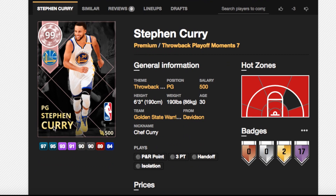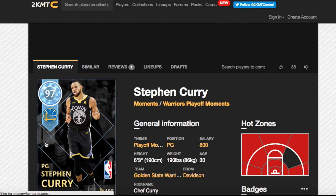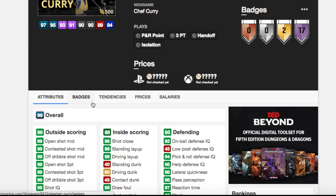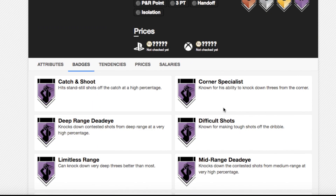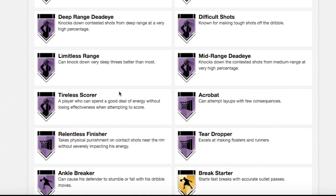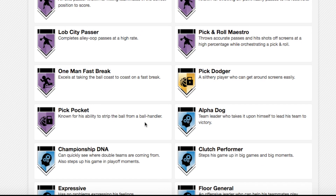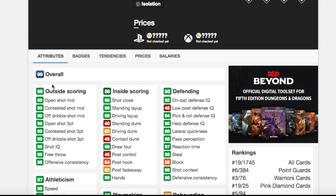Now we're on to the main man — Pink Diamond Steph Curry. He's got all hot zones except one cold zone, just like the 97. He comes with 17 Hall of Fame badges: catch-and-shoot, corner specialist, deep range deadeye, difficult shots, limitless range, mid-range deadeye, acrobat, tired scorer, relentless finisher, teardrop, ankle breaker, dimer, flashy passer, pick-and-roll maestro, lob city finisher, one-man fast break, and pickpocket. He's got 99 in all of his shooting stats, 98 offensive consistency, 98 speed, speed with ball, and acceleration, and 99 ball control.